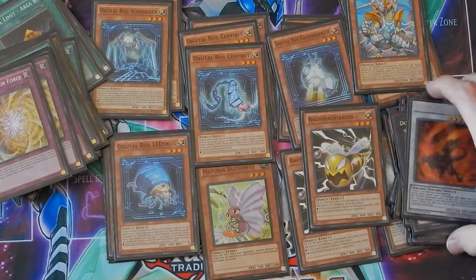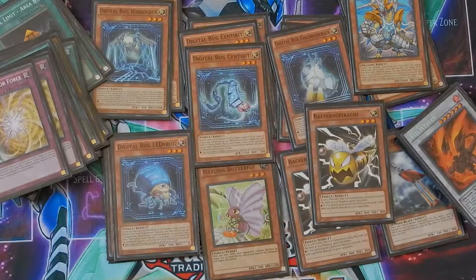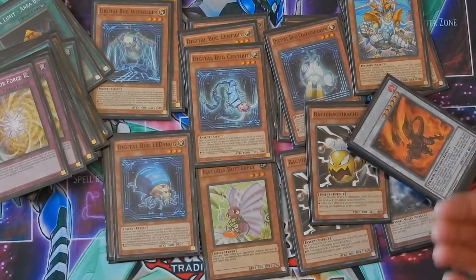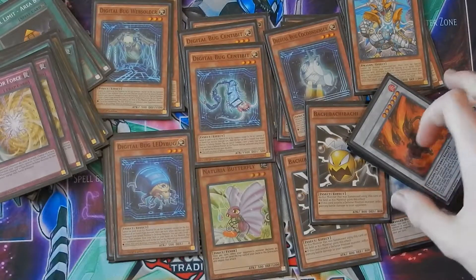I hope you guys all enjoyed that deck profile — sorry it was probably a bit long, but I really wanted to explain a lot of the combos so if you're new to Digital Bugs you can understand what they do and why I chose the cards I did. Things like Spirit Burner — I didn't even know it existed until I was looking up cards for this deck. Anyway, I hope you guys all enjoyed. Sorry I had no opening today. If you did enjoy, leave a like and subscribe if you're new. I hope you all have a good day.